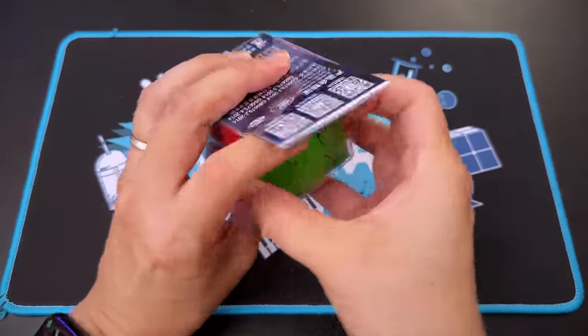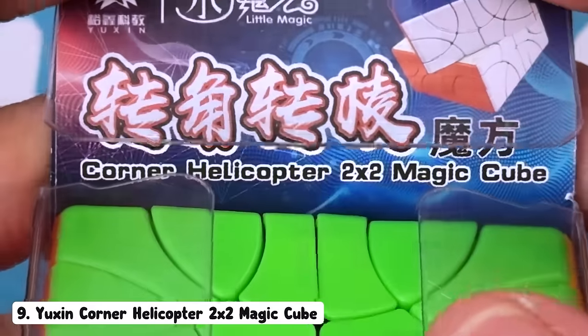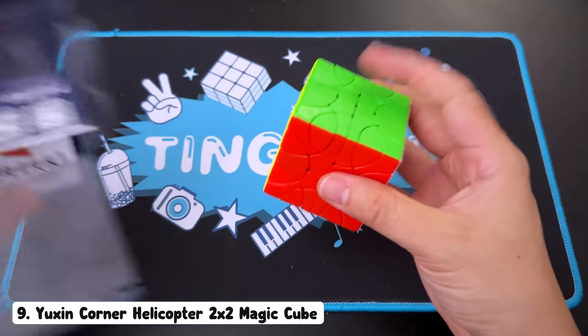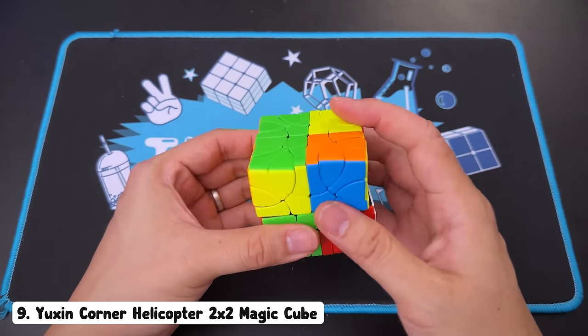Nope to you. Two more puzzles. This has got the greatest name ever — it is the Corner Helicopter 2x2 Magic Cube. Why Helicopter? So it's a two by two. Can you see how it's a two by two? Very cool. And it's a Corner Helicopter because yeah, corners.